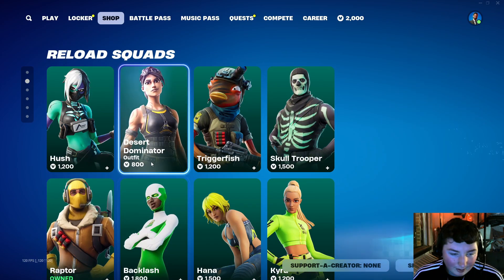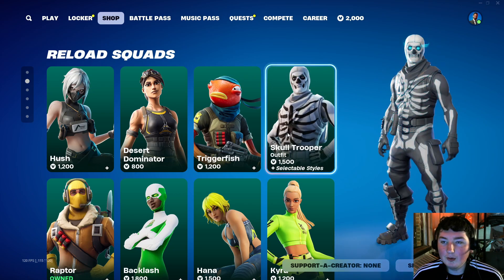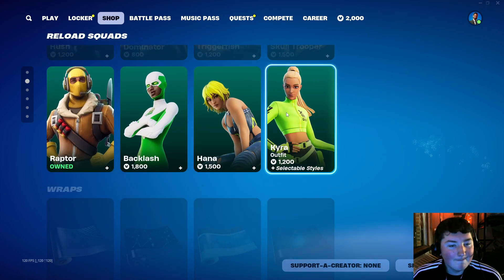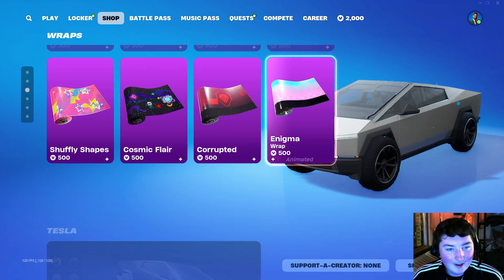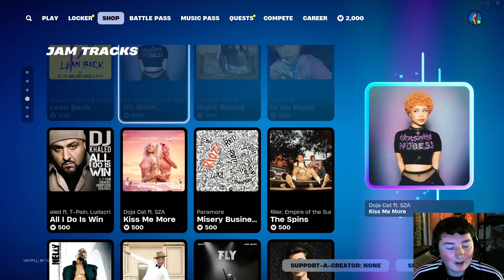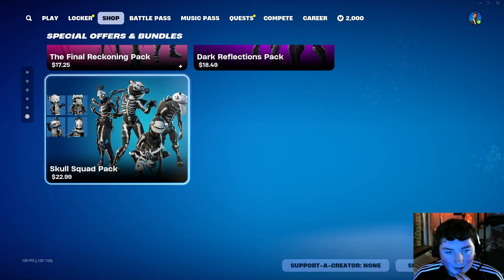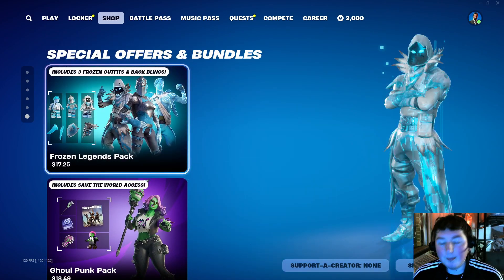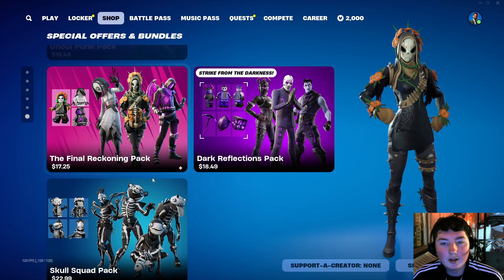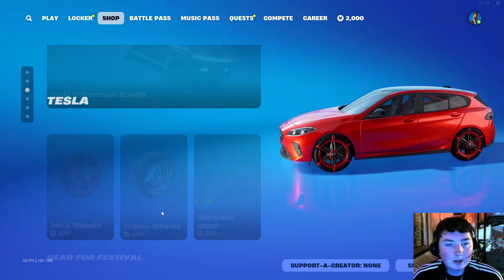These skins are still in the shop — Reload Squads. If you guys have been checking the shop the last few days, you know these have been here. Skull Trooper's been one I'm really hesitant on — I still don't own Skull Trooper, but I am thinking about it. Wraps, kind of get to the spot. Here are our jam tracks — we just got some new Ice Spice jam tracks. Lego Pass, Music Pass. I assume no new packs or anything. Some people's shops probably look different because I've bought some starter packs, but this is what I see — mostly just some skin packs.